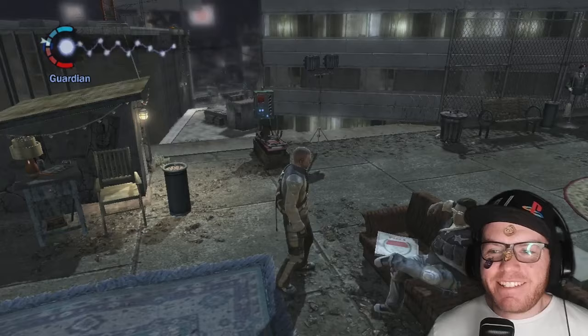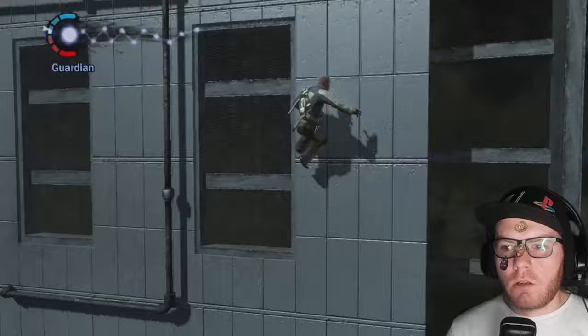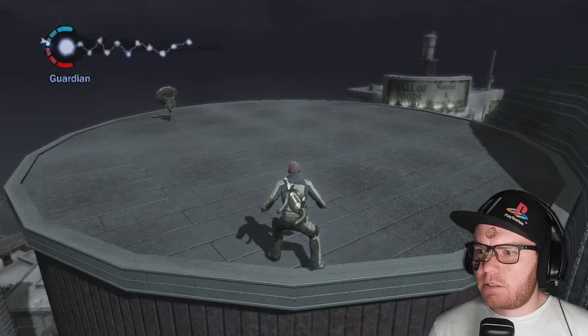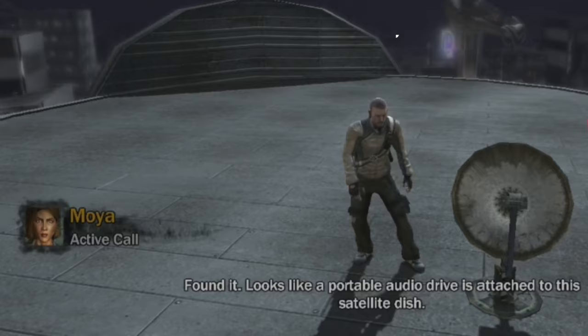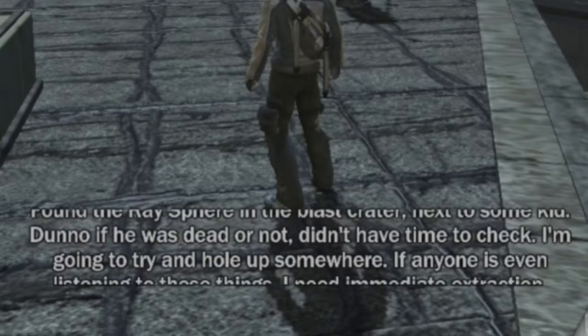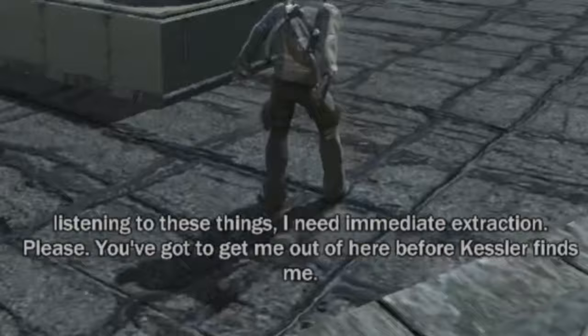We take the opportunity to locate some collectibles — specifically, these shards. When collected, shards expand Cole's ability to absorb electrical energy. Within a short time we earn the trophy Junior Geologist for finding 25% of the total shards. Back on the main story, Moira asks us to investigate a nearby frequency. We relocate the source and discover it's caused by a portable audio drive connected to a satellite dish. The file is encrypted, but with Moira's help we listen to the content — encrypted messages between John and his handler referring to the mission and, in particular, the Ray Sphere.